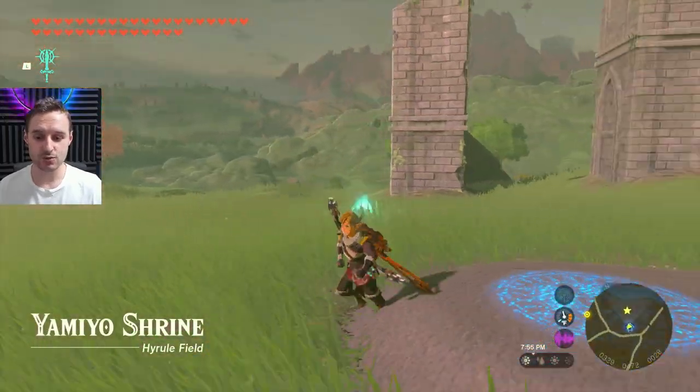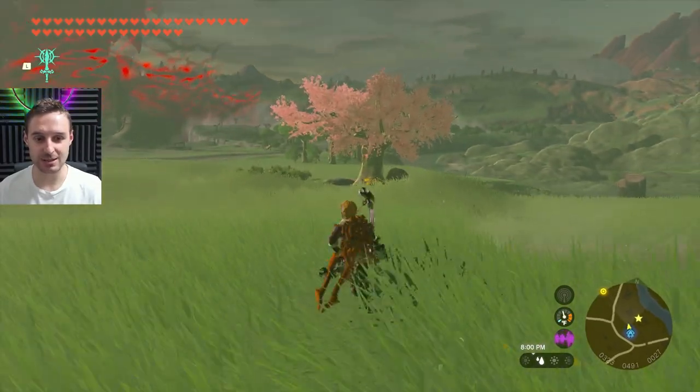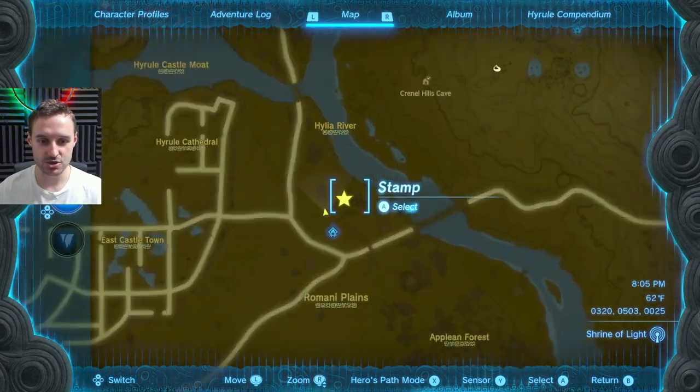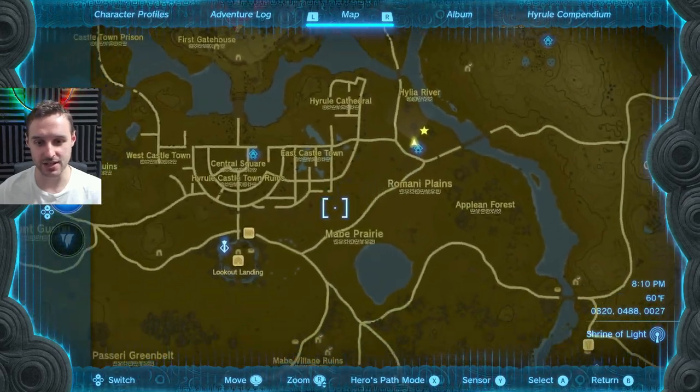The Hyrule Fields one is found right beside Yamiyo Shrine — you'll be able to see it when you teleport there. It's probably going to be the first one you find on your own. You can see it on the map just towards the river, northeast of Lookout Landing. That is the last one — the eighth cherry blossom — and that's everything you need to know on how to find all of the caves in the game.